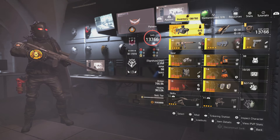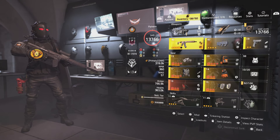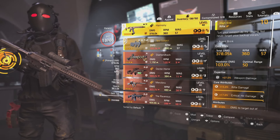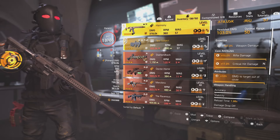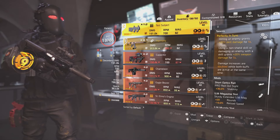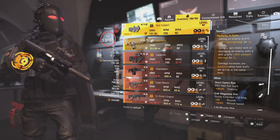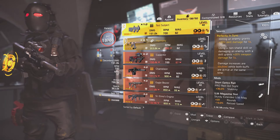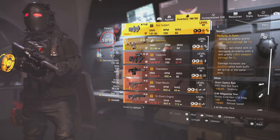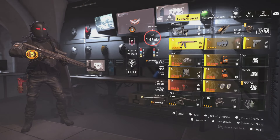It's pretty simple, not a lot of complicated stuff. I'm using the Demolitionist spec. I am using the Harmony, maxed out, sitting at 378,000 damage and 360 RPMs. It is fully automatic now since the update. I've got damage to target out of cover on it. I'm also using the Test Subject. Both of these guns have the same talent — Perfectly in Sync: hitting an enemy grants 20% skill damage for 5 seconds. Using a non-shield skill or damaging an enemy with a skill grants 20% weapon damage for 5 seconds. Damage increases are doubled while both buffs are active.